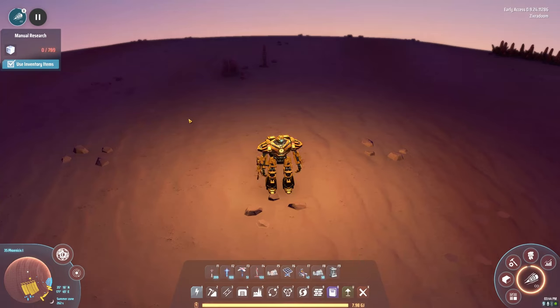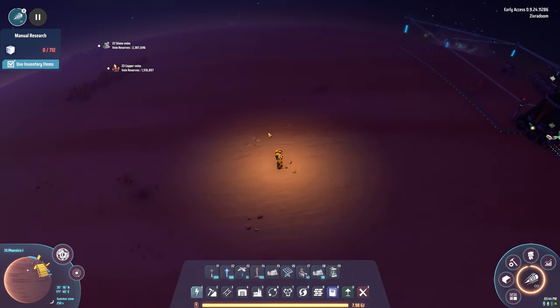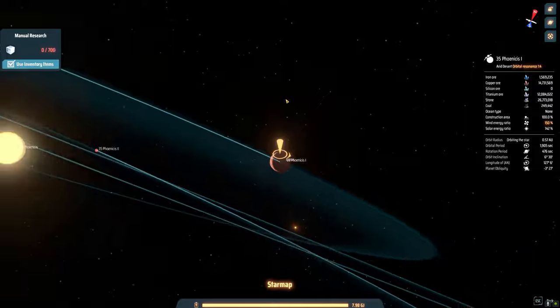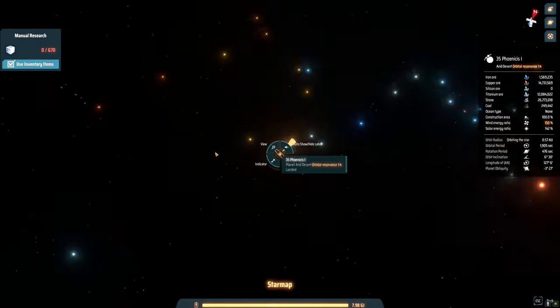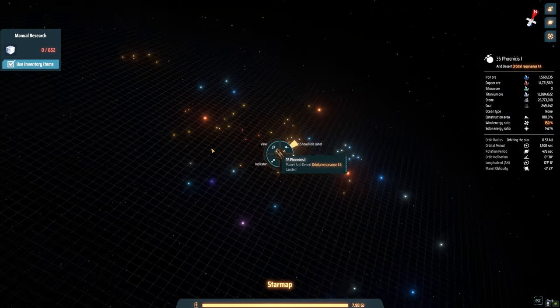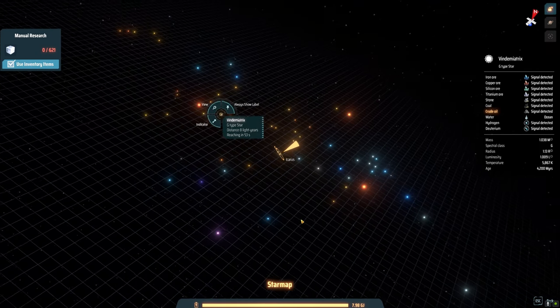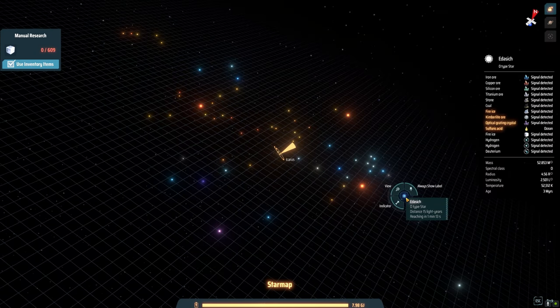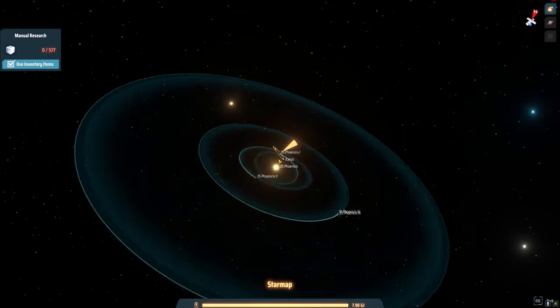Hello everyone and welcome back to my channel. I'm Zyxaradoom. Thank you for joining me today. We are going to be playing Dyson Sphere Program. Today we are going to be making a few more things in our quest to the O-Type Star. We're currently right here in this system — we started here and we're heading to the O-Type Star, which is the highest luminosity in my star cluster. So that's where we're going to build our Dyson Sphere.